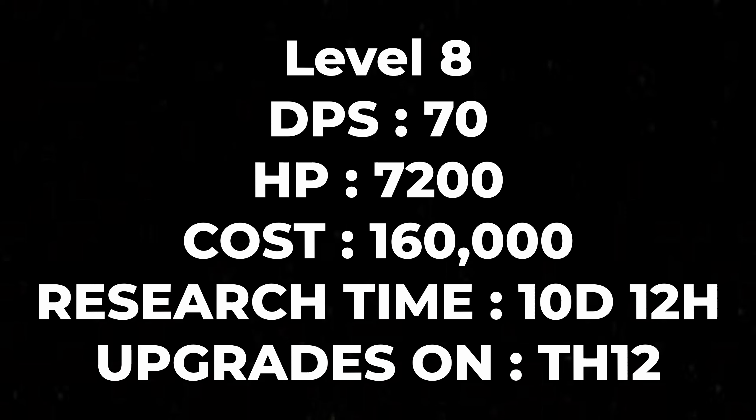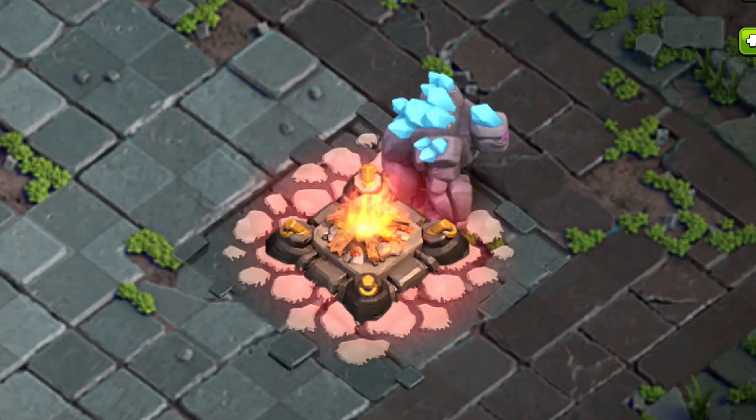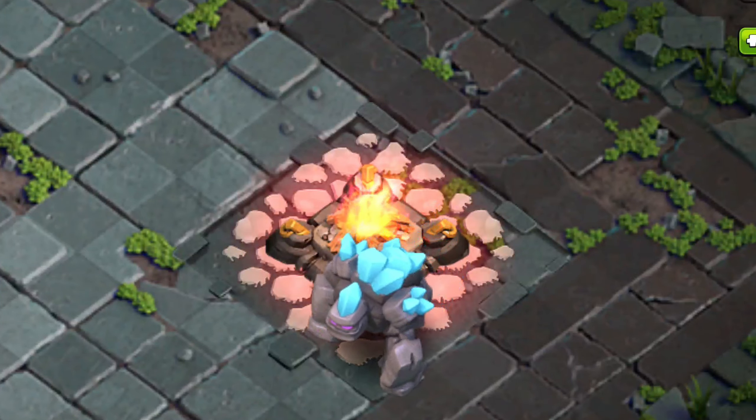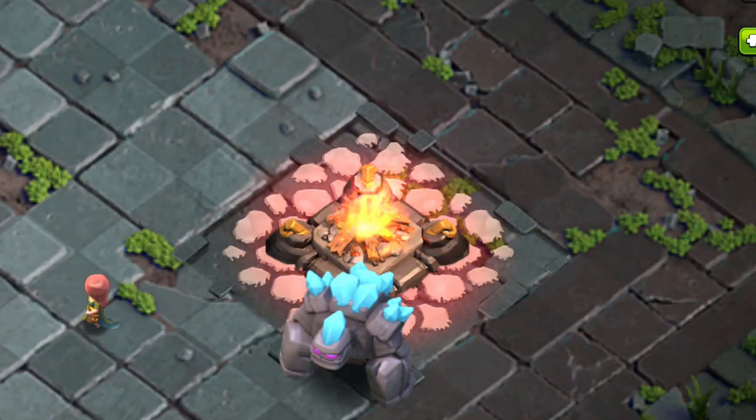Here are the stats for the level eight golem and here is how it looks. The color of the crystals is now turquoise blue — an even lighter form of blue — and the size of the crystals is the same. Also, from level eight the golem, after getting killed, spawns three golemites instead of two.